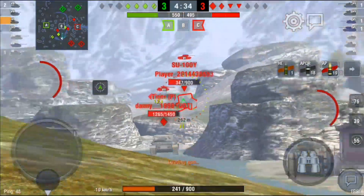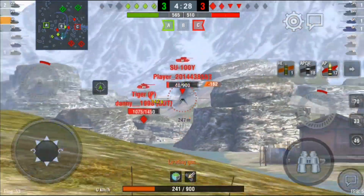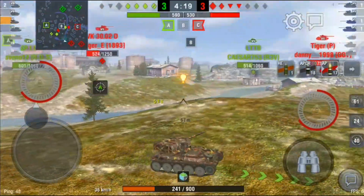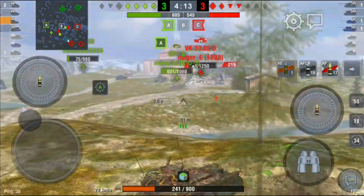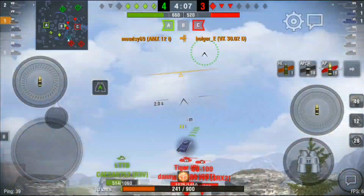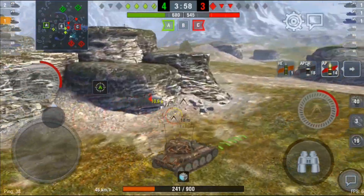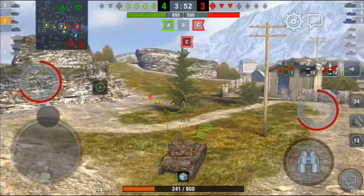Luckily the VK to my left isn't looking at me but I'm not going to wait around — I'm on a reload so I need to be careful. The SU was my main target but I missed the first shot and now he's still alive with a big gun. I start flanking around — I know he's a one-shot — and since I'm reloading there's no point sitting still. I manage to take out the VK, though I did expose myself a little, which was a silly move.